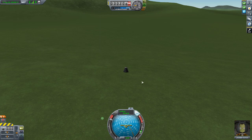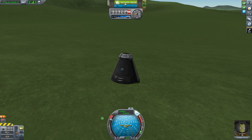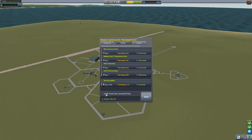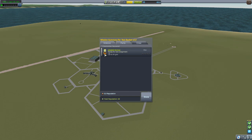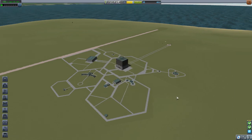Actually - the rocket blew up but the astronaut survived! We can recover this vessel and it's a successful mission. Look at all that science! We didn't get as much money back since a lot of parts blew up, but Jebediah lived, we got science, and it's enough of a success. Have a wonderful day!